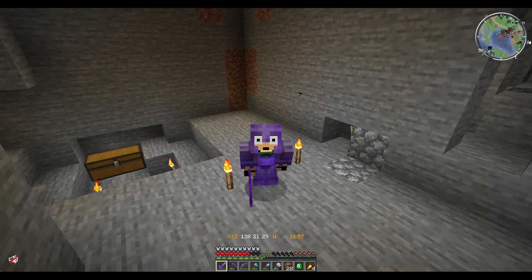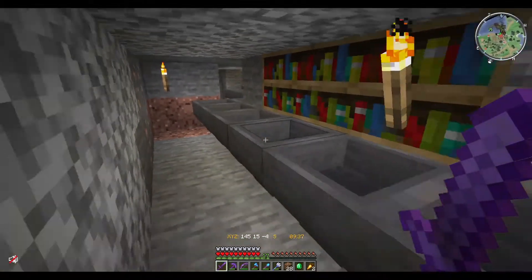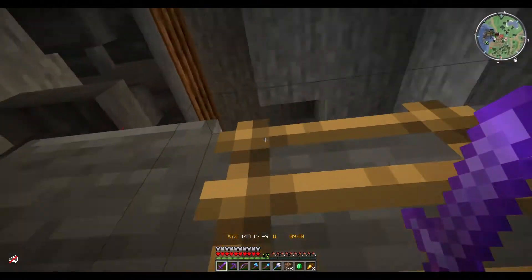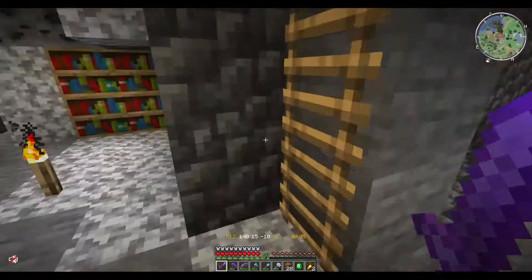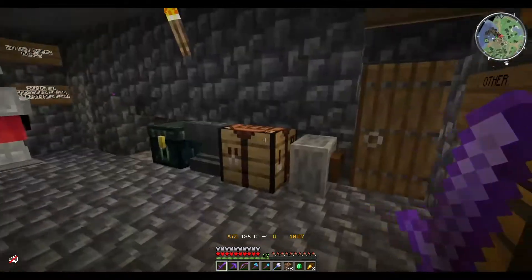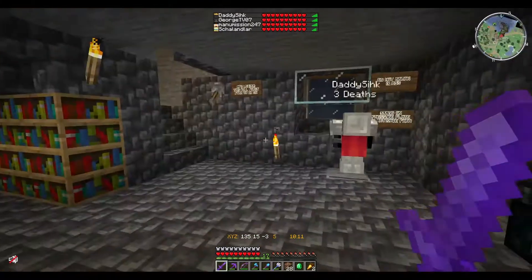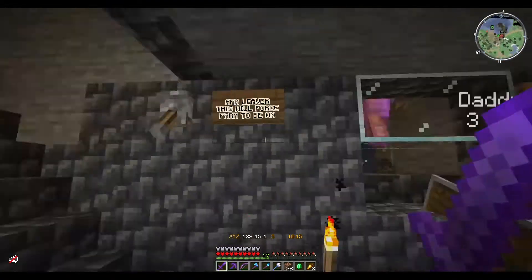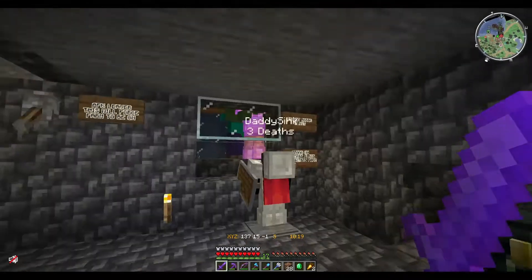Coming to the very back of the hopper system — once a mob drops down, the items come here into this dropper elevator, which heads into the item sorter up here, sorting out string, rotten flesh, bones, gunpowder, and more into their respective chests. This is the design of the killing chamber where you stand to do all the killing, enchanting, and anything else required. There's also a redstone lever that keeps this farm constantly active so you don't have to stand on the pressure plate.